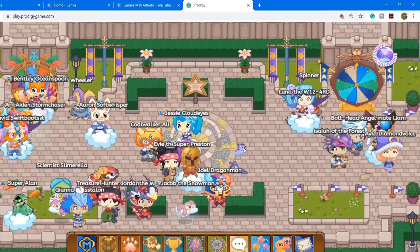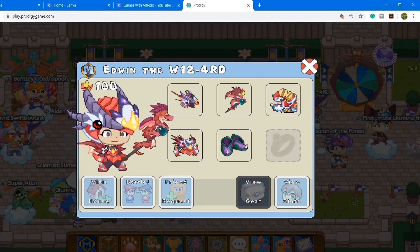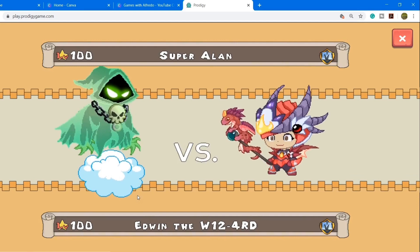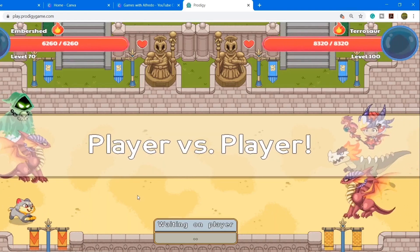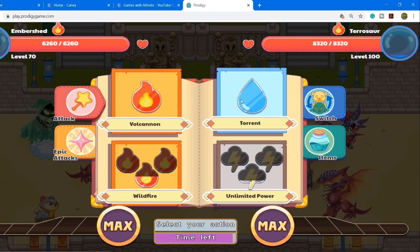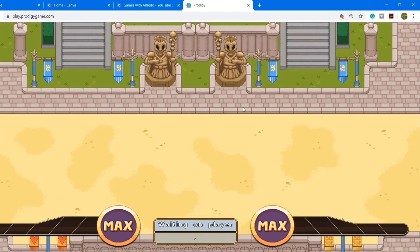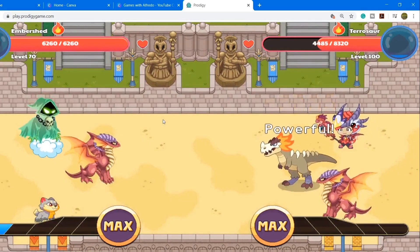Okay guys, so I've just logged on to the server. And you see this guy over here with the big hex? His name is Edwin the W124RD. This is the person who we're going to be battling. And now I have chosen my low-level pets, but they aren't that bad. Plus, what's the worst which could happen? Just ignore the matter of fact that his pet is at level 100 and mine's at level 70.